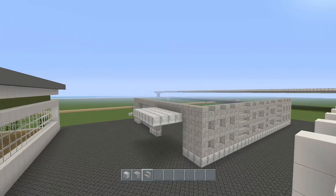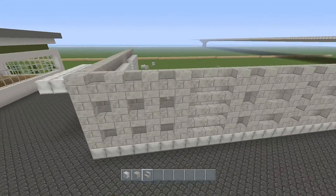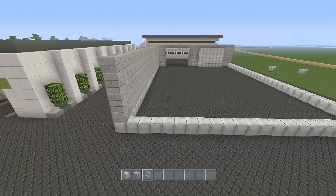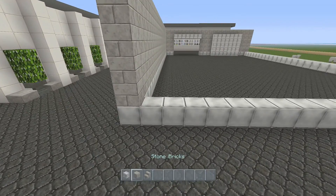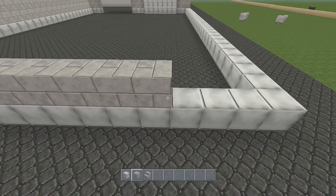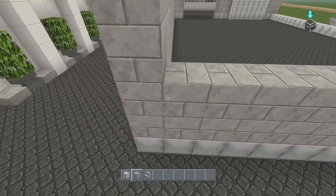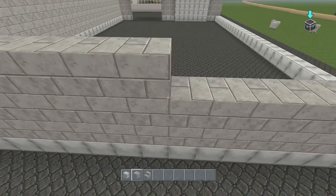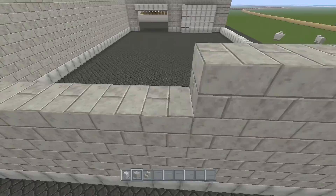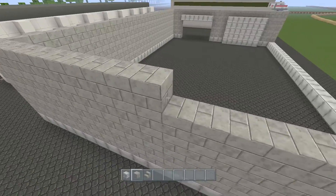I'm going to copy that on the other side. If you want to know how to build the other side, you can just rewind the video and copy what we did here. For the back, it's just going to be a plain wall going all the way up. Now once we've done this we can add on the roof and then do the other wall. Just make this one level with the side wall here — it goes up a bit more — and once we've added the roof on we'll continue.